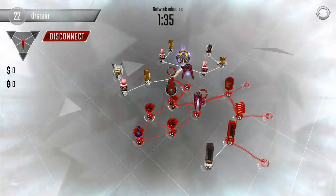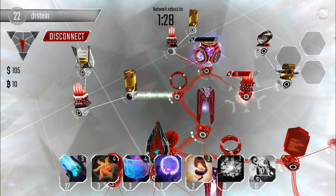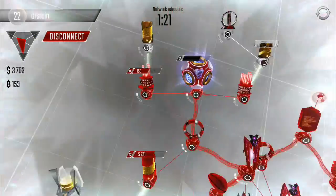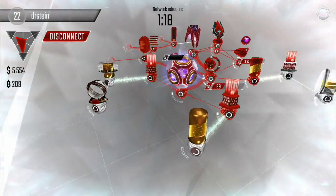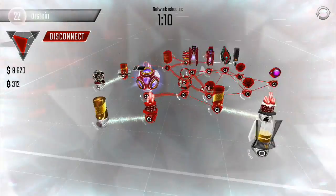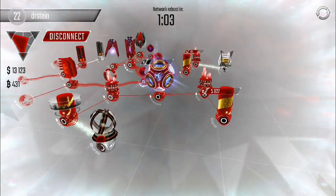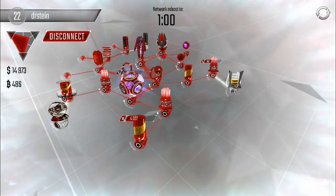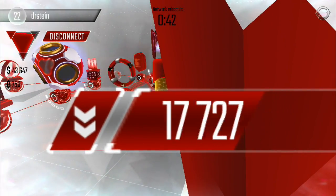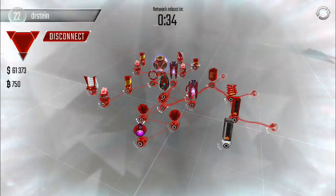Oh my gosh, Dr. Stein doesn't have any sentries! So we don't even have to worry about the antivirus. Look how many b-coins were in there — that's crazy! I can't believe this guy doesn't have a sentry anywhere. Now all these nodes aren't going to attack us. Super easy — boom, 40,000! Easy money right there, not a lot of resistance from this network.